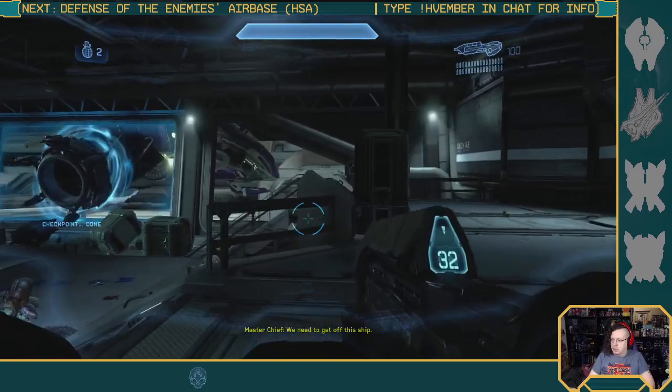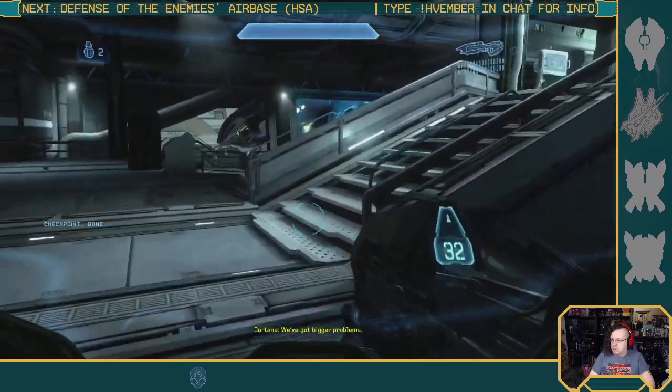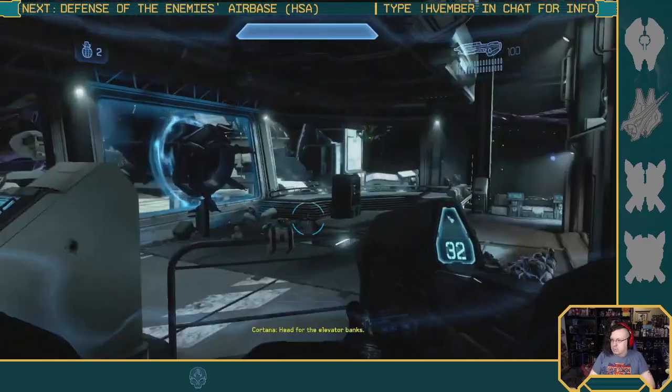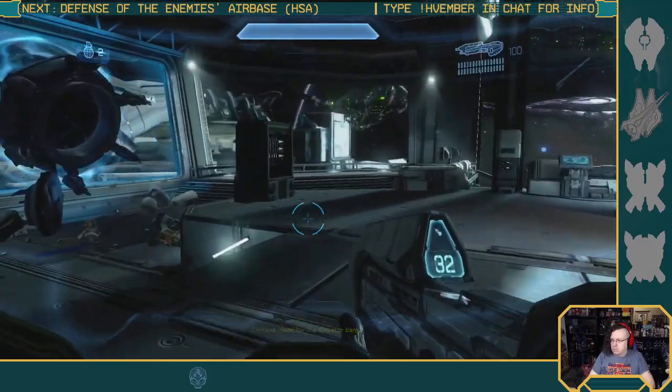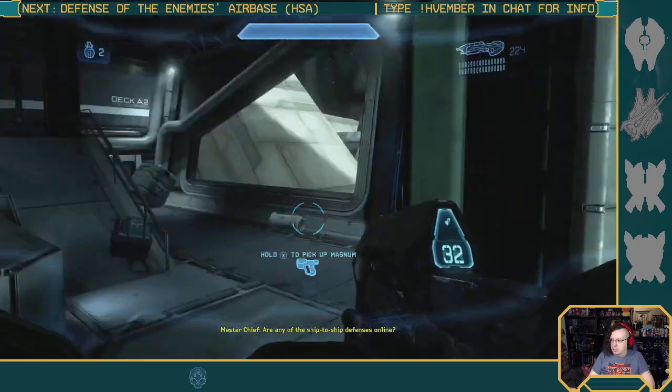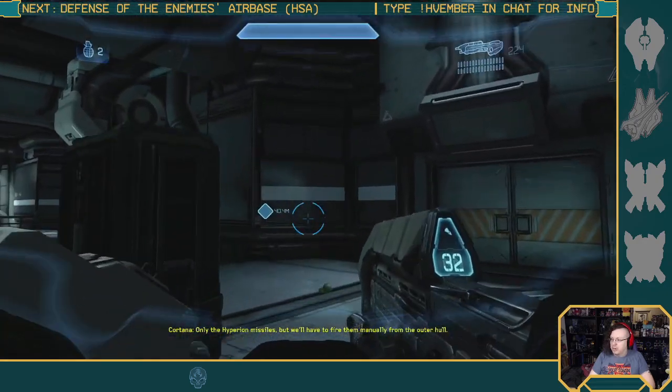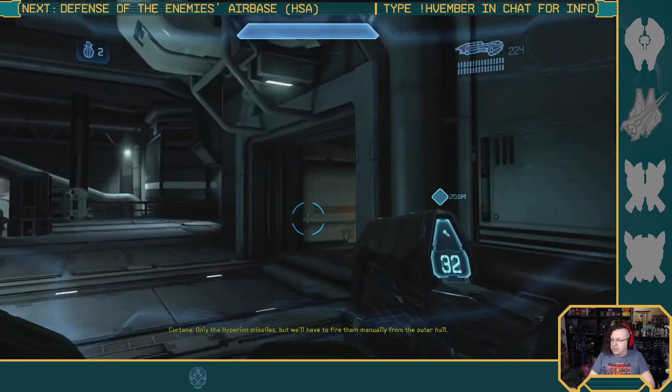We need to get off this ship. We've got bigger problems — a cruiser on an intercept course. Head for the elevator banks, the ship defense is online. It is up and around. Couldn't remember, been a little while since I ran this one.